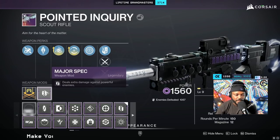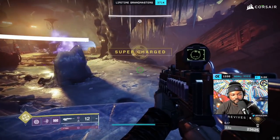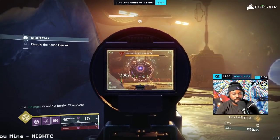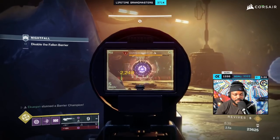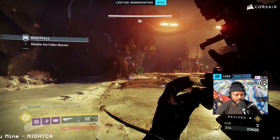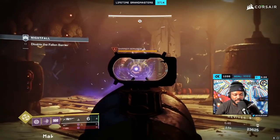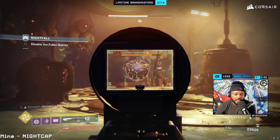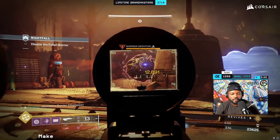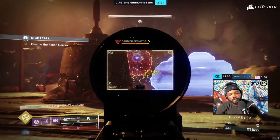All you need is Major Spec, because Major Spec gives extra damage against powerful combatants and champions in that range as well. Now back in-game — you can see me using the gun. There's a consistency issue right now because Adaptive Munitions stacks but doesn't show up on your screen. Bungie doesn't have a UI for it. As you can see, I hit a body — there's no UI for it — so you have the perk and the stack but you can't see it, leading to random times where the scout one-shots a shield.